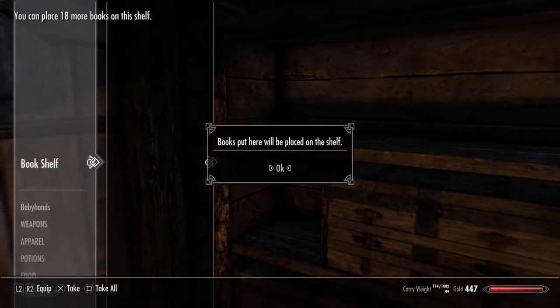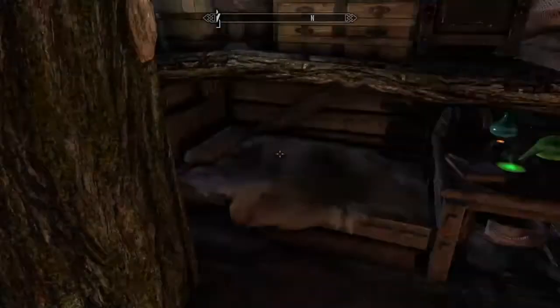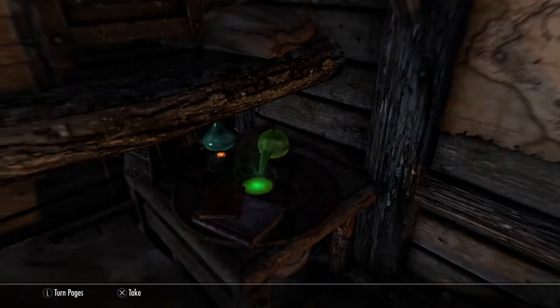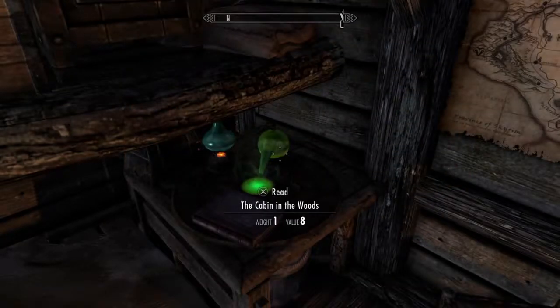Activate bookshelf. Books put here will be placed. Oh wait, so this is like my home now basically. I can sleep here as well. That's pretty cool. That's worth a lot of money so I'm gonna take that.